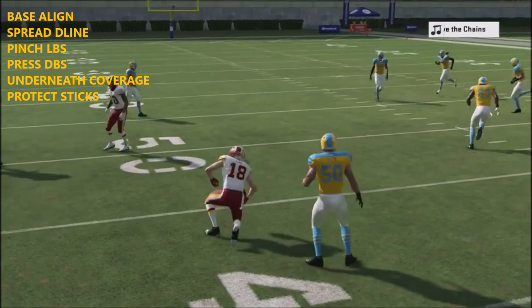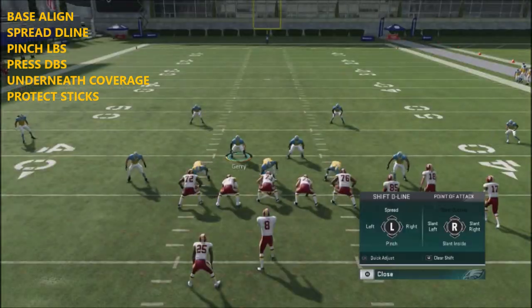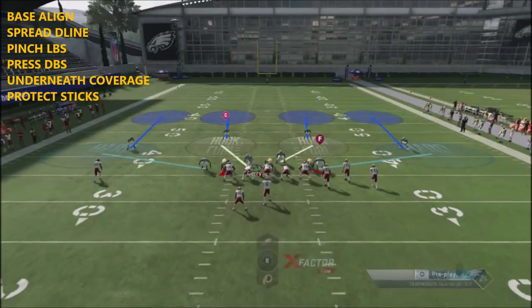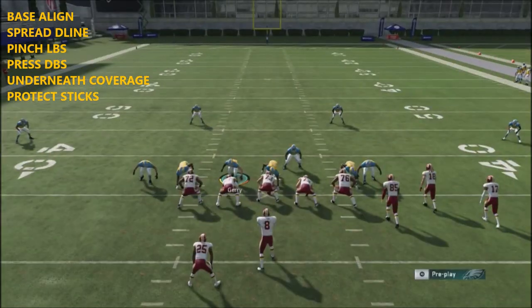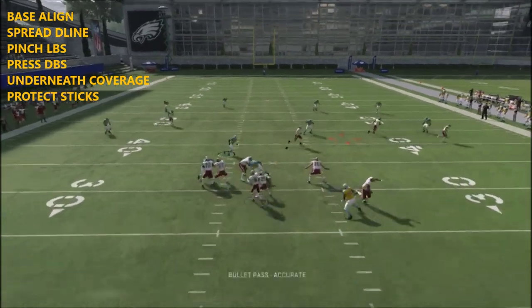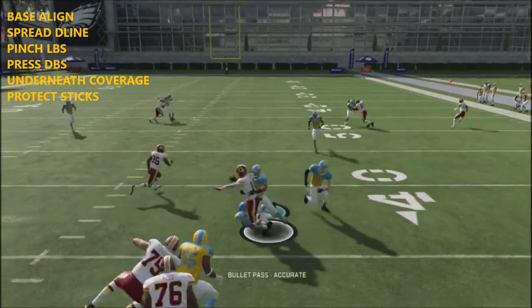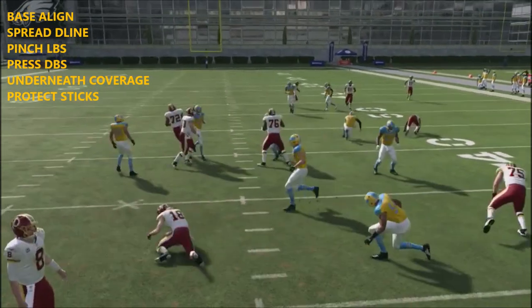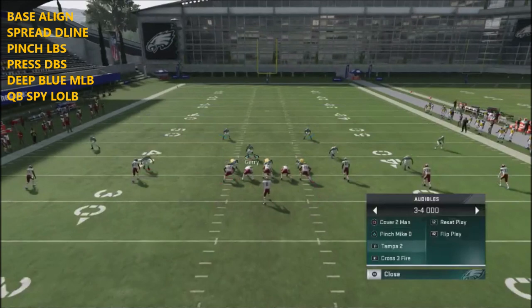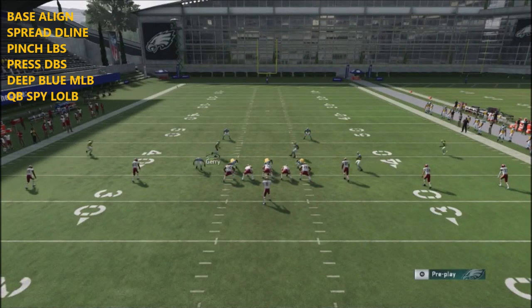Red pinch - and now we've got coverage we can throw against them. This will catch him off guard if he's used to pressure, because he's not going to be used to seeing coverage. Cover two - I like to show the same look as the pressure.